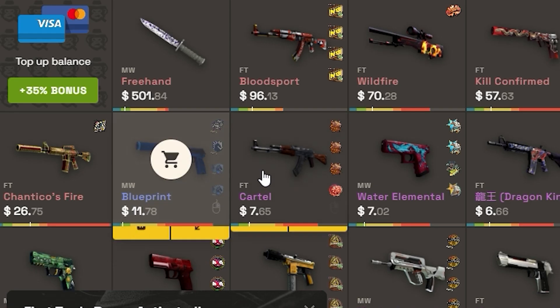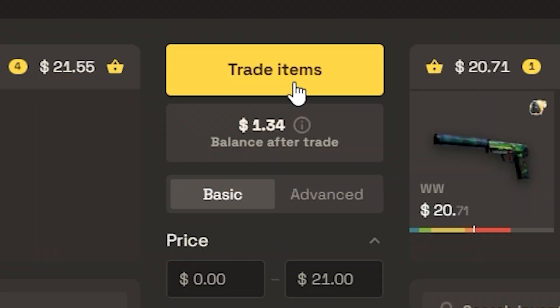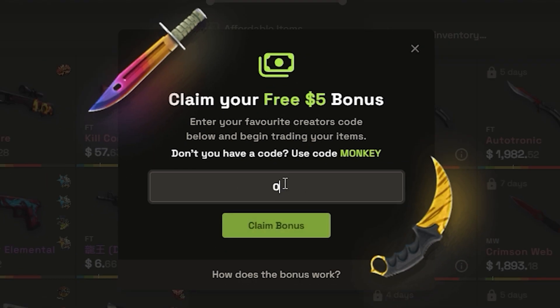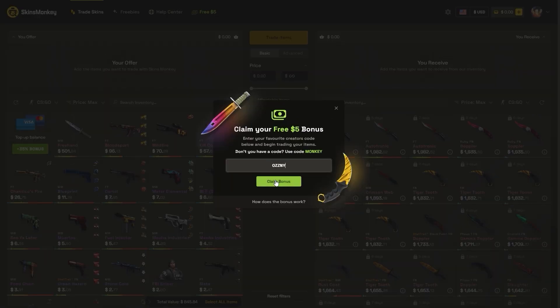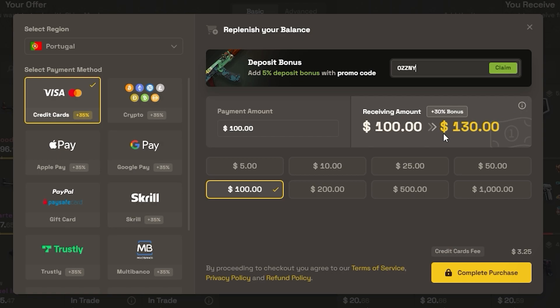The way it works is pretty simple — you select the skins you want to trade and you select the ones you want to get. You click trade and it's done. If you use my code OSNI on the website, you get a bonus of up to $5 for absolutely free when you trade, and you also get a 35% bonus when buying balance.